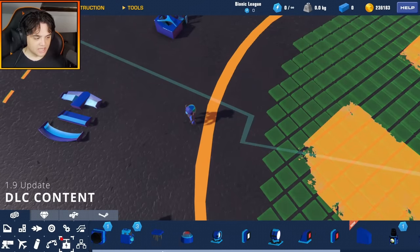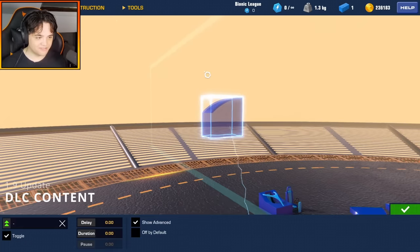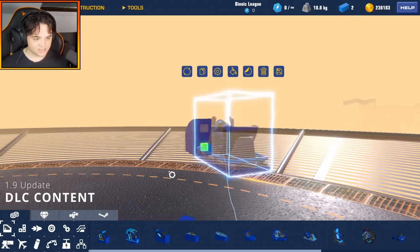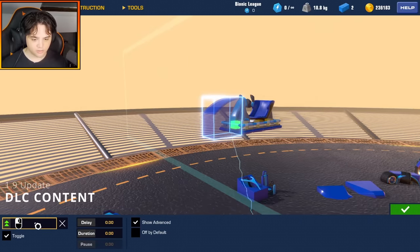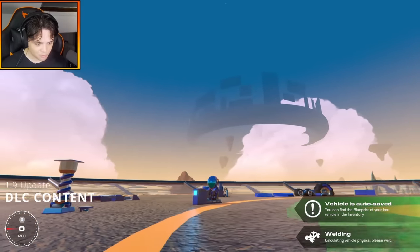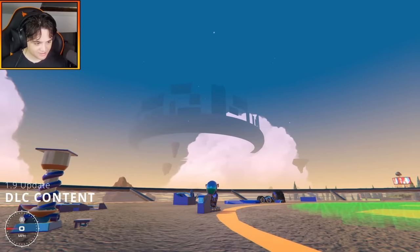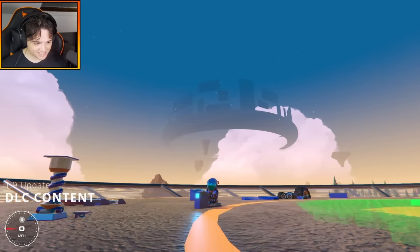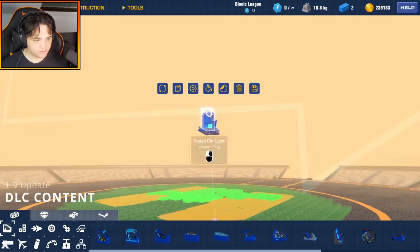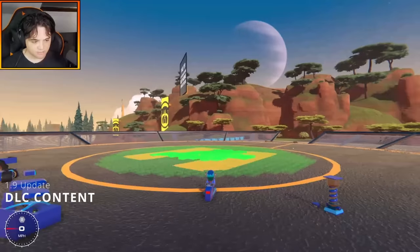Finally, we have the pop-up car light. If I connect the seat input to this — yeah, there we go. Wow, that's a really nice block — a pop-up headlight. It also looks like you can change the color of the light itself. If I go for red as my secondary color, you get a red light. And that is all of the brand new pieces in this DLC.